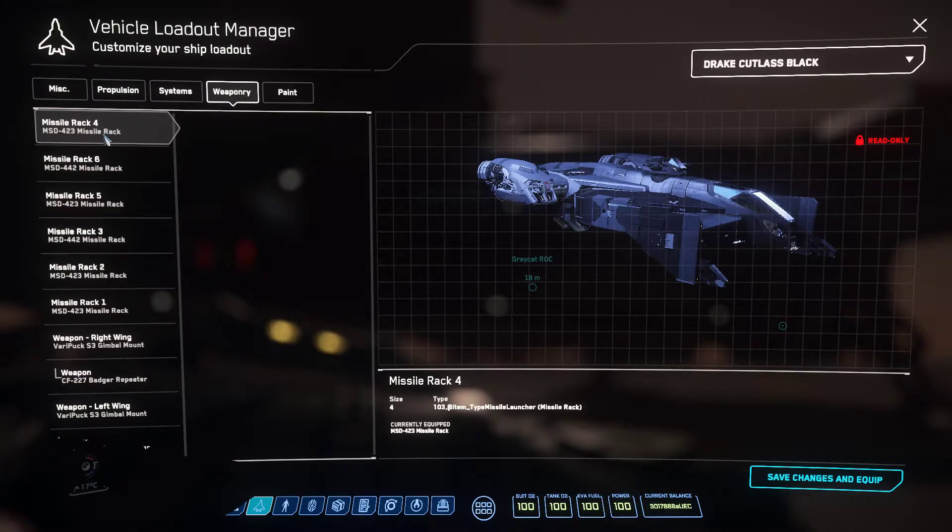The stock components are all decent — it's a good starting point for an all-arounder. This thing hauls cargo and dogfights. It's a great starter ship. You can actually use it for the mining loop, which is what a lot of people get it for right now, and you'll actually see how that works here in just a second.